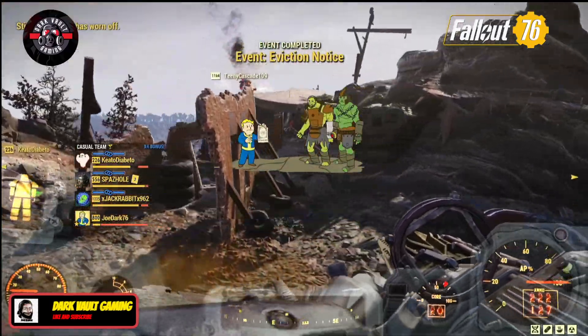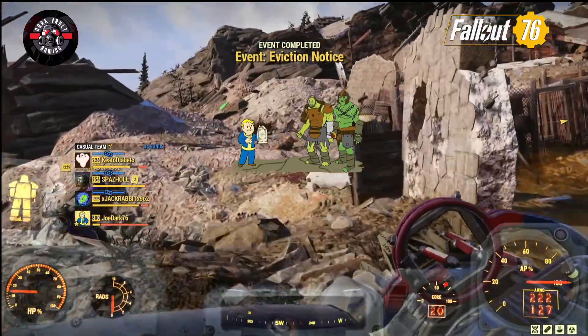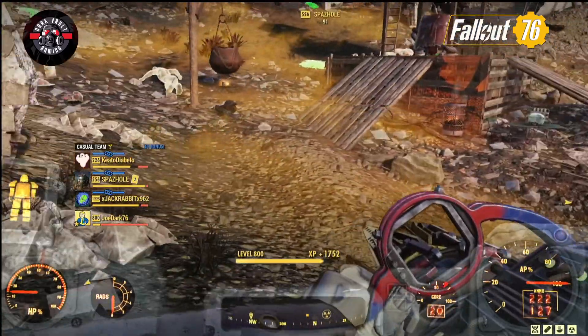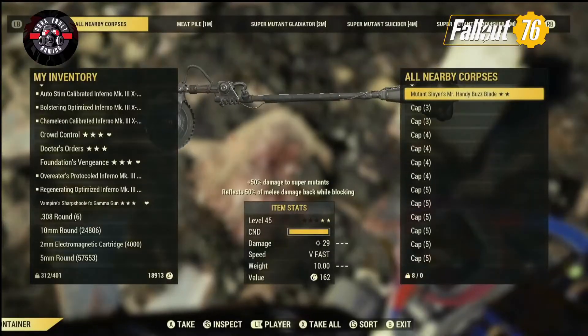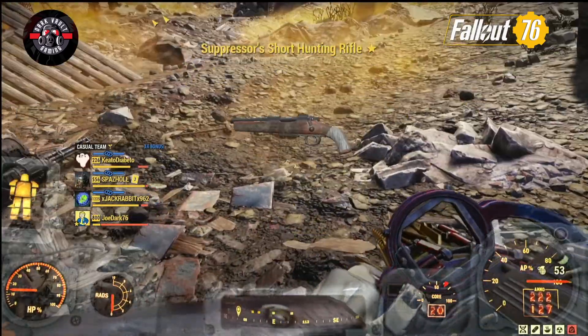If the rad scrubber gets damaged in any way, repair it quickly or time will run out and the event will fail. When the rad scrubber is damaged you'll get a lot of rads, and repairing it takes a little bit of time, so be prepared for that before you attempt to repair it. This event is not for the faint of heart — the enemies are tough and there are a lot of them.